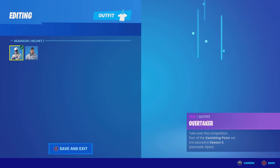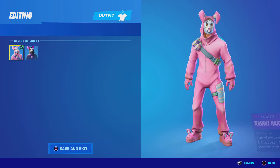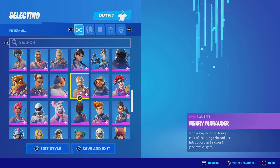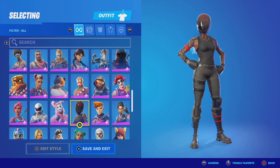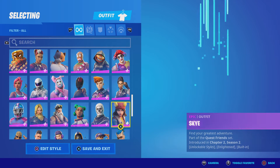Rabbit Raider — I don't really like that style, it kind of freaks me out, but I like the skin overall, it's an Easter-type skin. Redline — it's ugly, probably free. Reese — super ugly. Rook — it's actually a pretty good skin, I kind of like it.